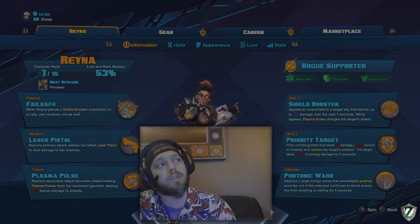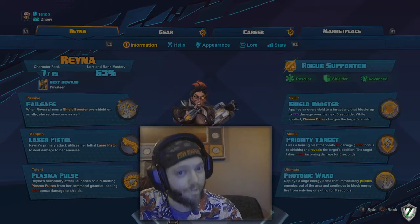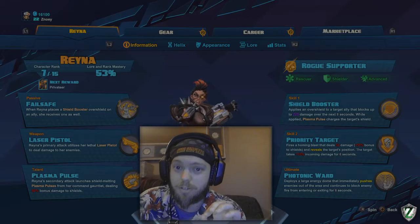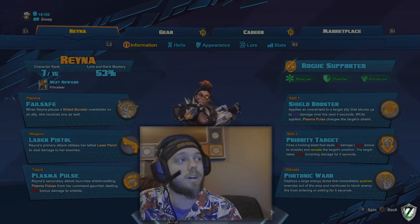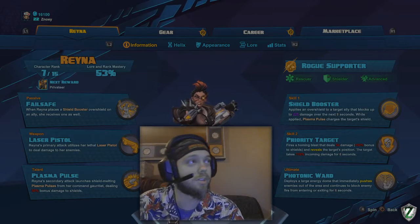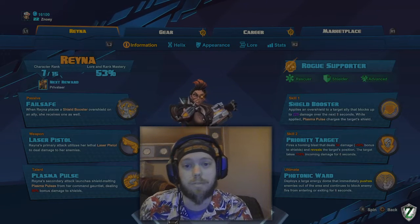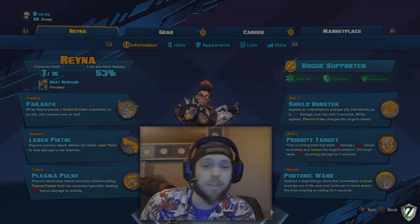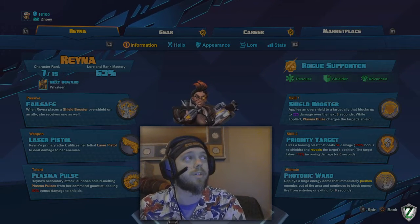The second skill, Priority Target, fires a homing blast dealing 54 damage plus 50% bonus damage to shields, and reveals the target's position. So even if Oscar Mike goes stealth while he's a priority target, you can still see his exact placement. The target also takes 116% incoming damage for 6 seconds. These two combination abilities make you an excellent support, especially pairing with LLC characters, though not Eldrid characters since they don't tend to have shields.